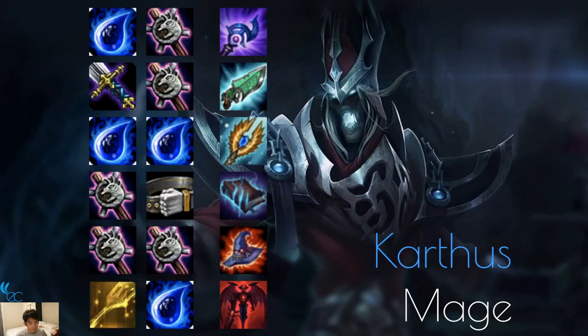Karthus is a mage whose ult hits the whole enemy team with a beam of energy from where he's standing. Since it hits multiple units, Luden's Echo and Morellonomicon are the go-to items. You want him to ult faster, so Seraph's. If he needs more survivability, Hextech Gunblade is good. Rabadon's Deathcap for more damage since his ult is already really strong. You can make him a Demon since Morgana is a Demon.